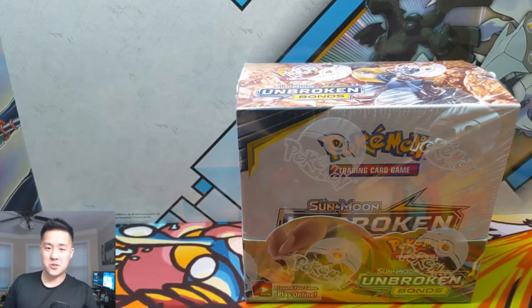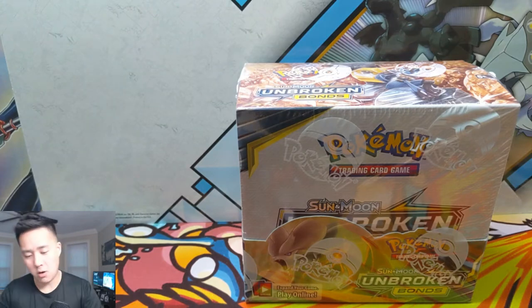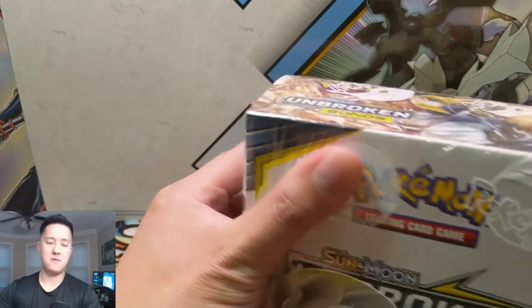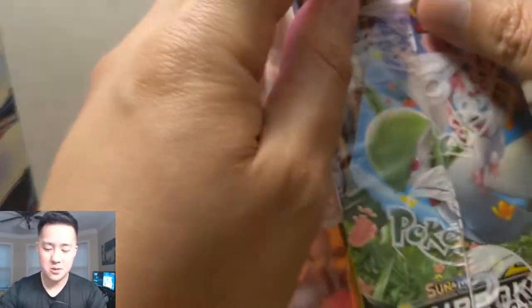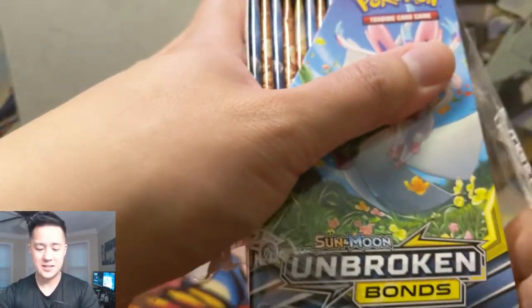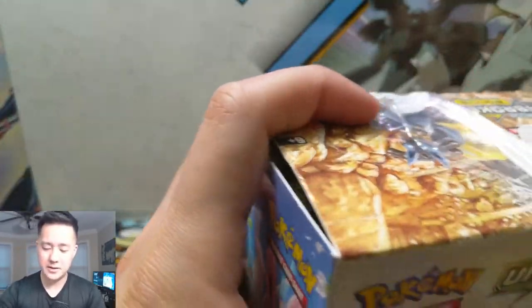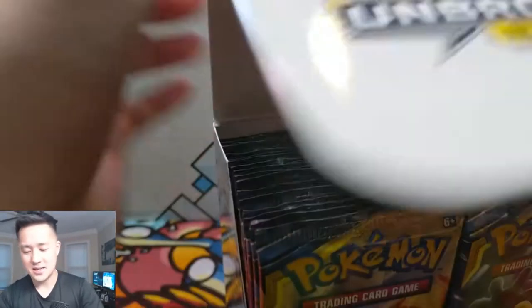What is up guys, it's Iwana Turtle! Today we are doing a Pokemon opening - we are getting into more Unbroken Bonds. We need to recover from our first box where we had some not so good pulls. It was a disappointing video, but definitely go check it out if you haven't seen it. It's kind of a cautionary tale - when you buy a booster box, sometimes things don't work out.